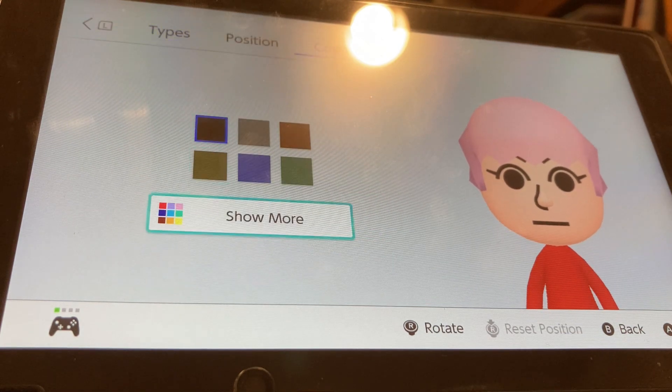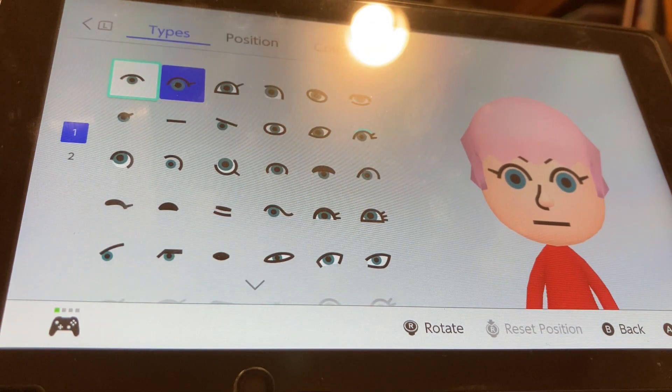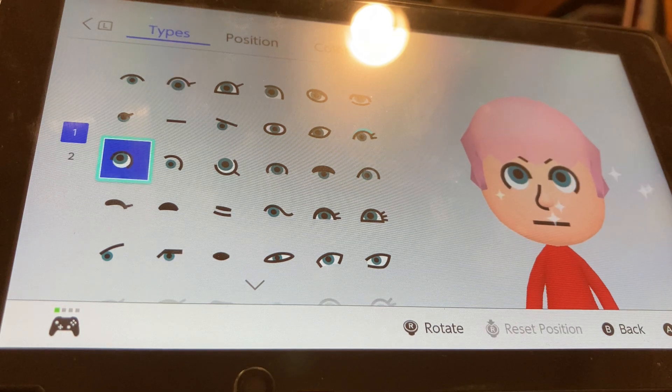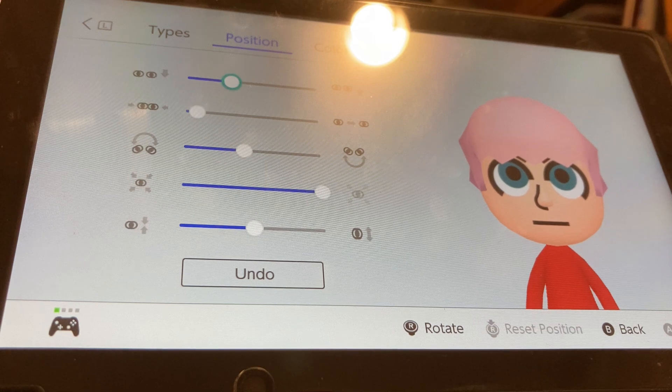For eyes, go to colors or more. We're going to be choosing the fifth brightest teal, so this color right here. We're going to be choosing these eyes. We're going to make them all the way big, put them closer by one, and put them up by one.